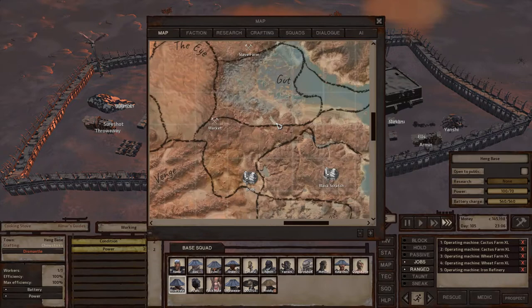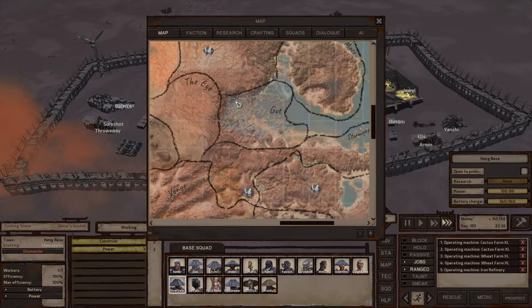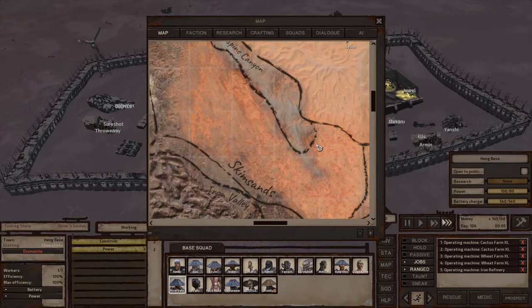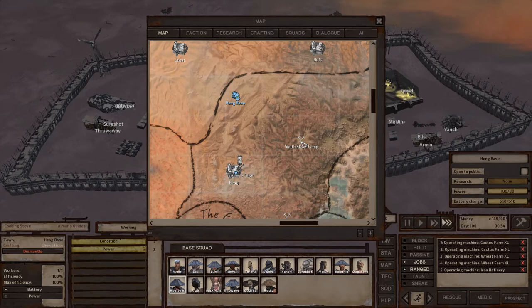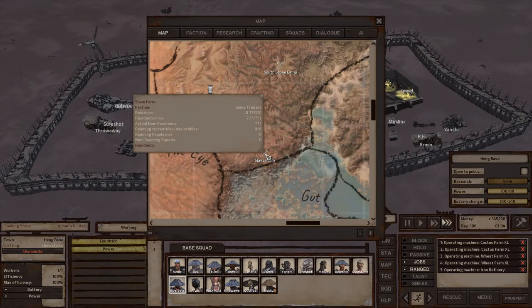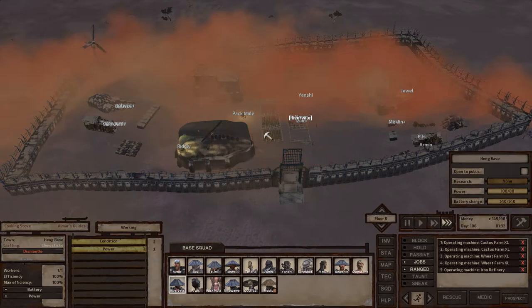If you've spent a lot of time at Black Scratch and angered the Reavers enough, they'll send a raid up here from the Outlands — it may not reach you if they go through Gut, but if they go around it they probably will. Desert Ninjas come from right on the other side of Spine Canyon in the Skin Sands. Slave Traders come from South Stone Camp, and if they win you'll be enslaved there — it's moderately hard to escape. It's better if you end up at the Slave Farm by Gut, because beak things roam in and knock guards unconscious, making escape significantly easier.